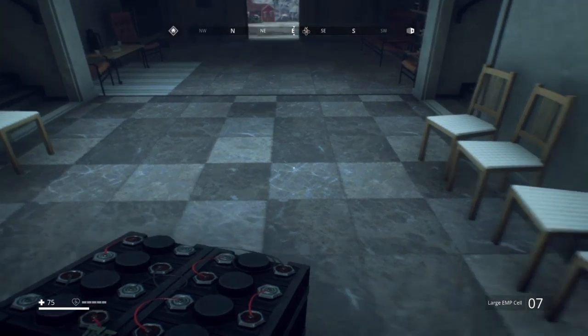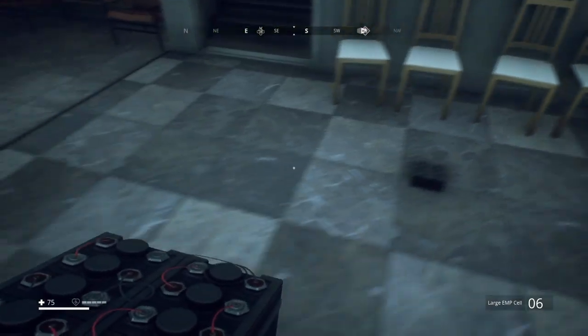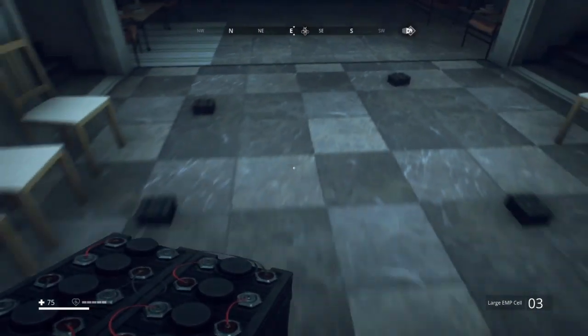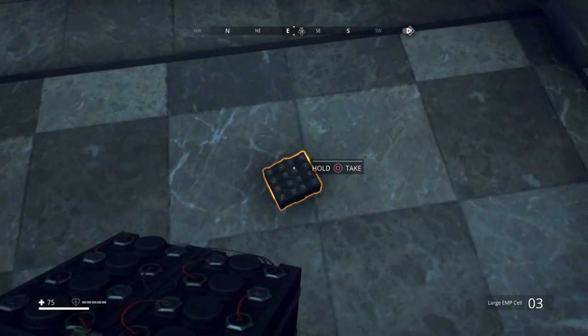The way you set this trap up is pretty simple. What you do is you put one EMP cell, another EMP cell, and then another EMP cell, and another one, in this kind of box format — even though I screwed up this box a little bit here.